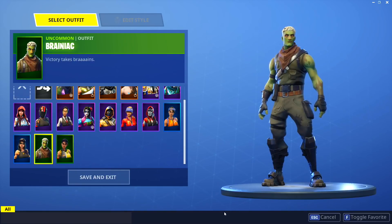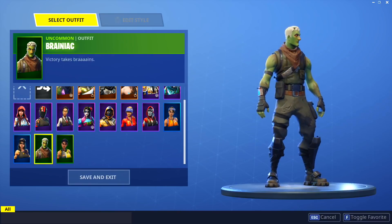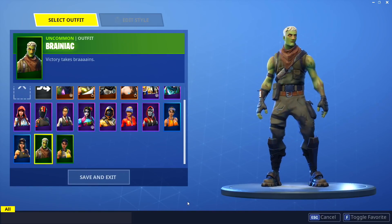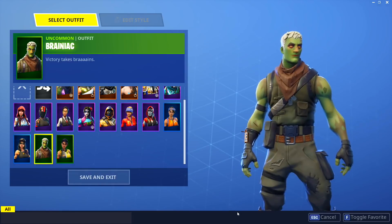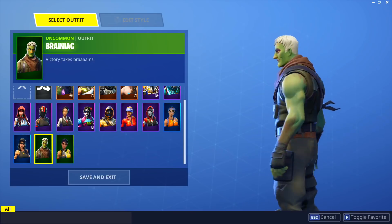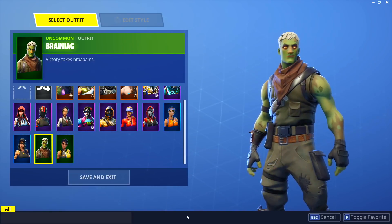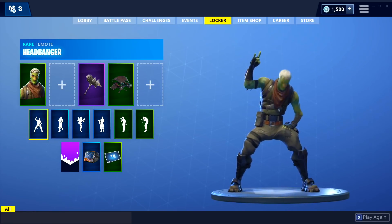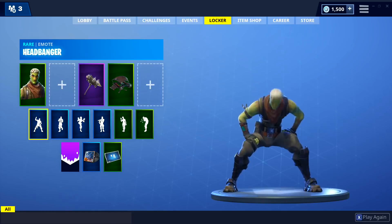What's up guys, welcome back to the channel for another Fortnite video. Today we're doing another cop or drop — dope or nope — and the skin we're looking at is the Brainiac skin. It's currently a leaked skin that hasn't been available in the shop yet. It's an uncommon skin at 800 V-Bucks.